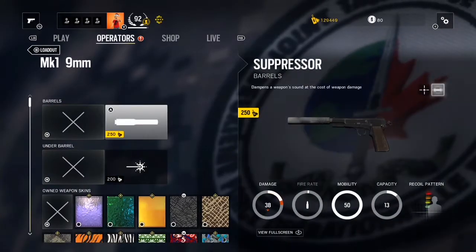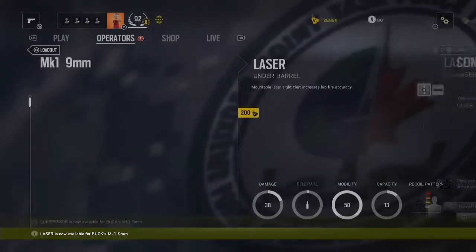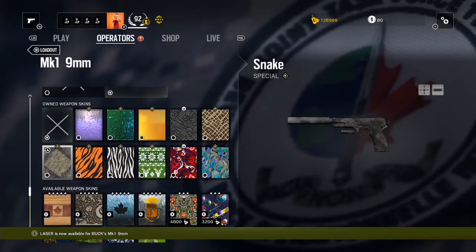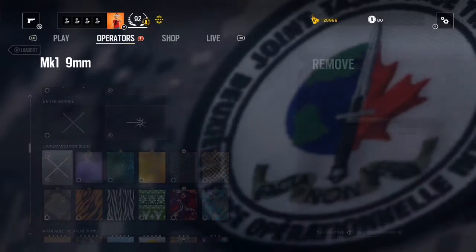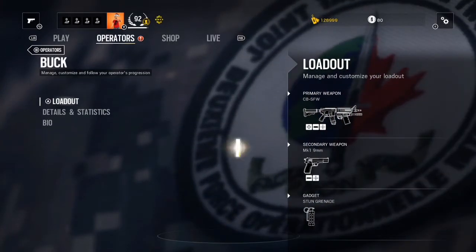Then we've got the MK1 9mm handgun. I always buy the suppressor for that because I like to shoot out cameras with it, and of course I put the laser on it. That's Buck's loadout — not bad.